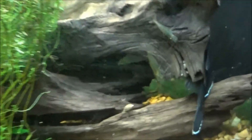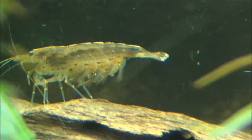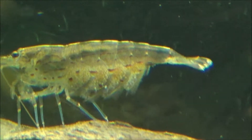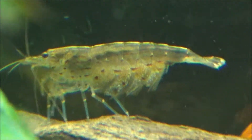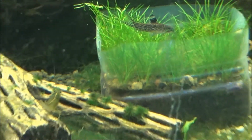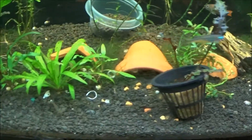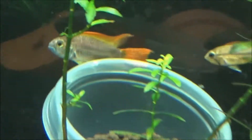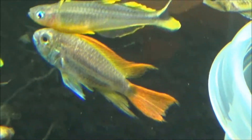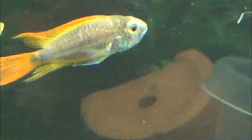Check out this big fat female amano shrimp with just a billion eggs in her — pretty neat. I also got the lamp achilles in here, a random guppy, an aspidora, and obviously the pseudomugils you see flying around everywhere. So yep, this will be the next redo remake. The big male is still stressed out but might have already found himself a female to pair up with. I'll have to put a pot in here for him, maybe a cichlid stone.